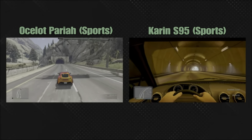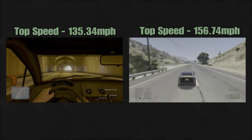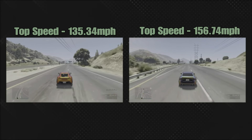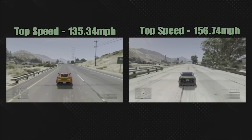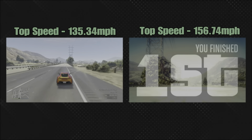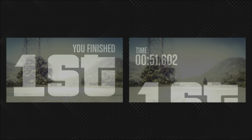As you can see, we're already miles ahead of the Pariah entering the tunnel. The Pariah was the king of all cars at 135.34 miles per hour on the drag strip, yet the Karim S95 tops out at 156.74 miles per hour — absolutely annihilated the Oscillate Pariah.